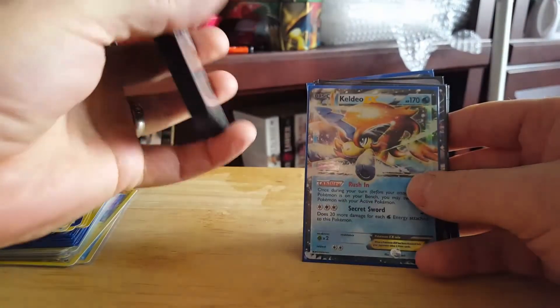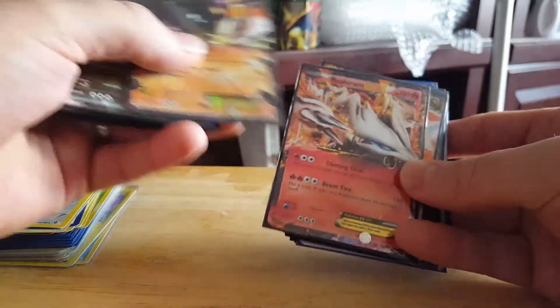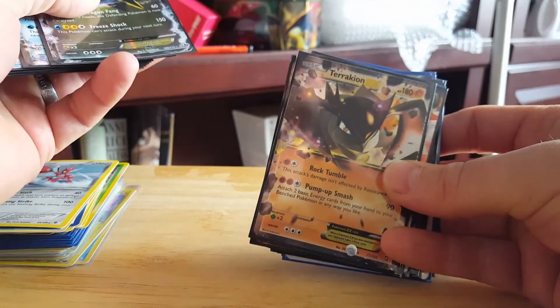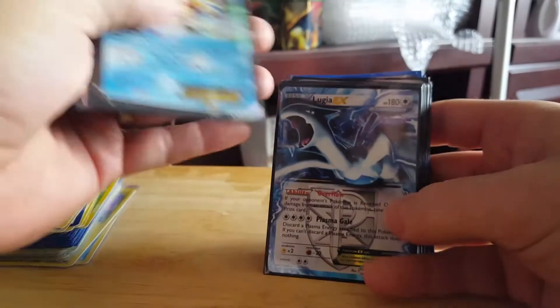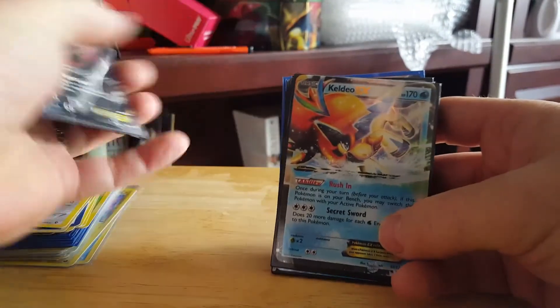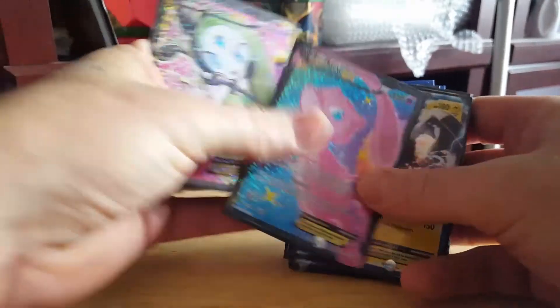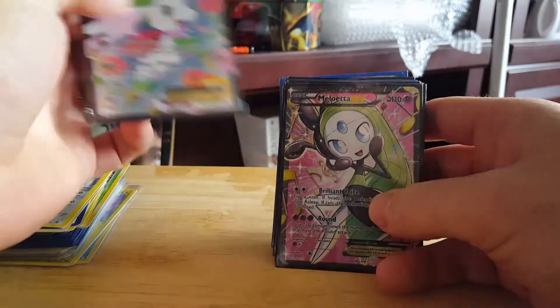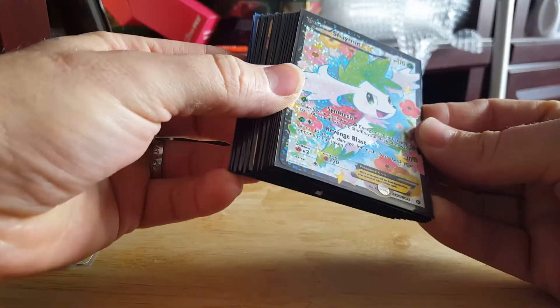Keldeo EX, Kyurem White, Reshiram, Terrakion, Kyurem Black, Lugia EX, Keldeo, Darkrai, Genesect, Mew, and Shaymin EX from the RC set.